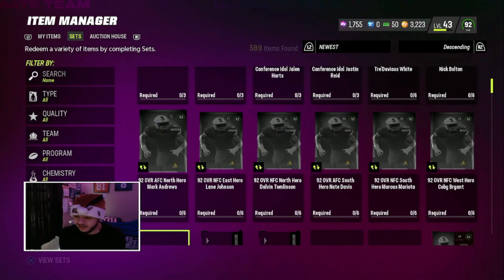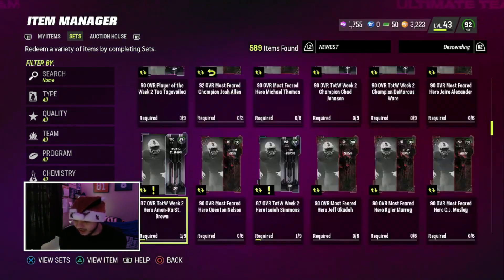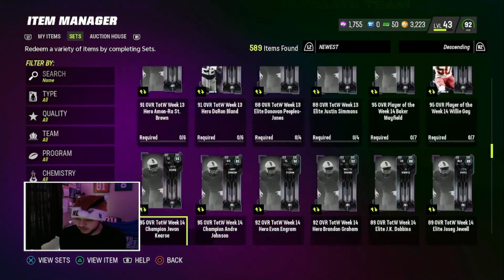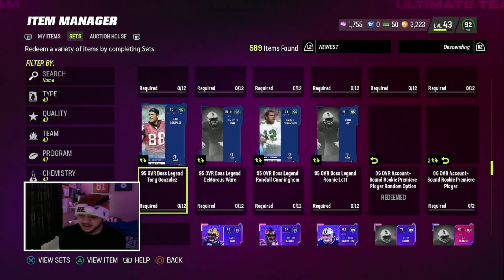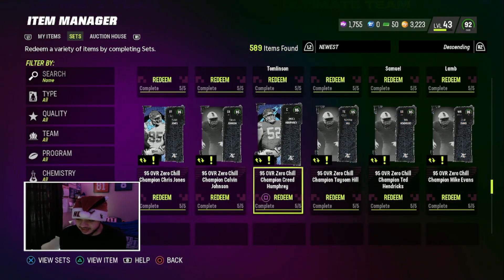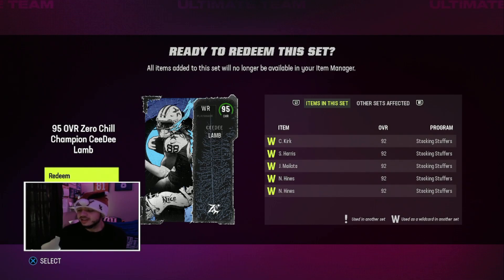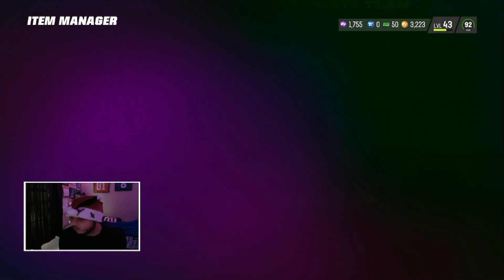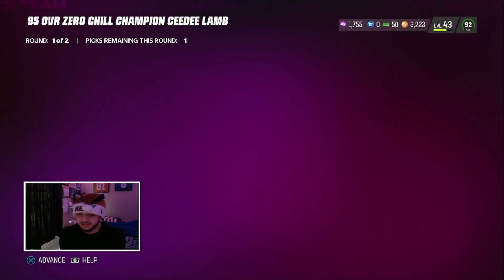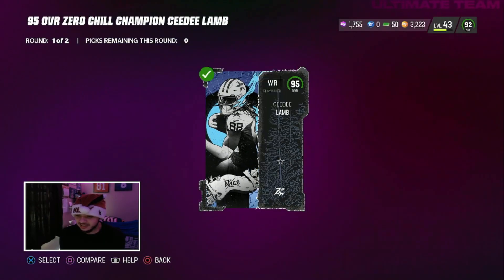We got CD Lamb - that is a W! But other than that, that was a pretty L bundle. We got enough to get CD though, that's all that matters. I wish I had the glitch where you made millions and millions of coins because I wouldn't have to do this - we would just be opening up a bunch of packs. But Madden couldn't give me the glitch because I opened my packs when I was supposed to, which is just dumb. CD Lamb, 95 speed - oh my goodness, let's go! Let me see this amazing card!